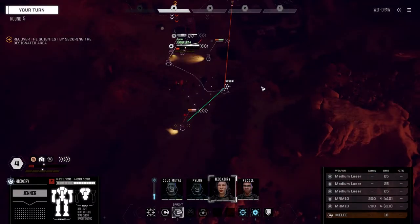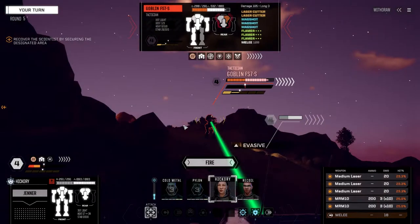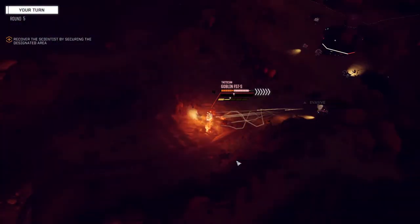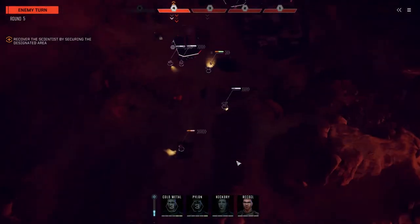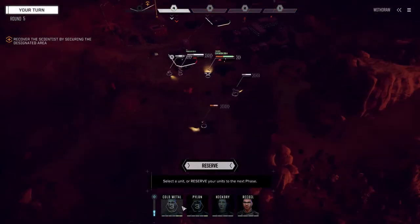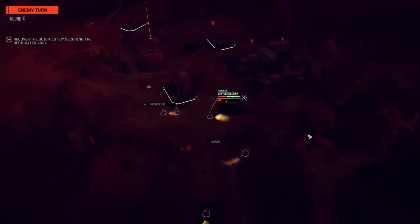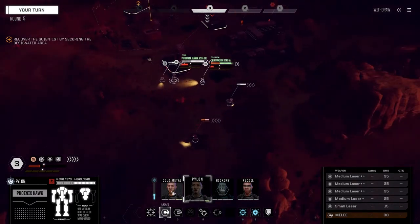We can't be messing around with this guy — let's just get up here. Got to finish him now. Everything on him — he's so ridiculously evasive. Okay, more damage, a little bit more instability. We're going to go with Cold Metal next — let's reserve and see what they do. I want to use Cold Metal because the missiles will give him some instability, and then if I can make him unstable everybody else should have no problem penning his back. All the lasers should just go right through.